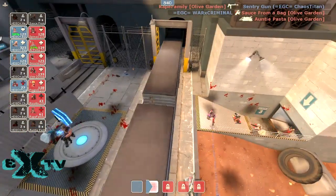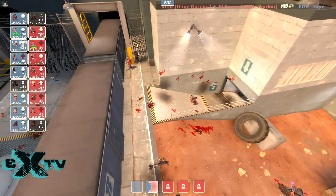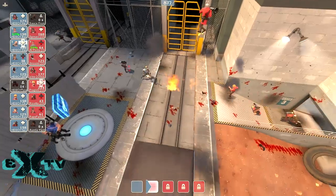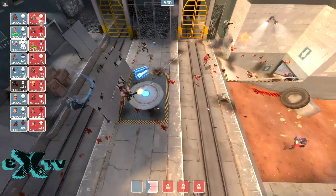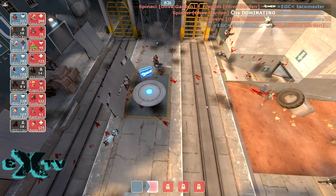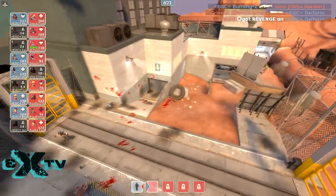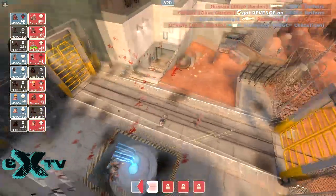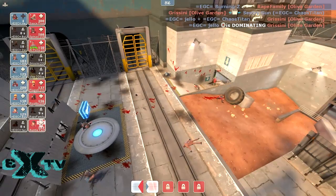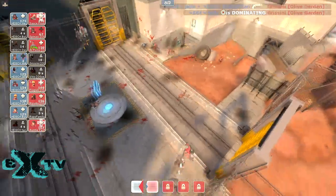Great dodge on the train and the scout gets taken out — perfect train there. Red medic takes a lot of damage and backs out — smart decision. You want to try and push in before the medic gets the Kritzkrieg. If they can kill the blue medic here, then they can hold back and push in with Uber. Looks like the medic does go down. If Olive Garden is the well-run organization that a corporate restaurant should be, they're just going to hold back, build Uber, push in, and crush the blue team — not much you can do about that.